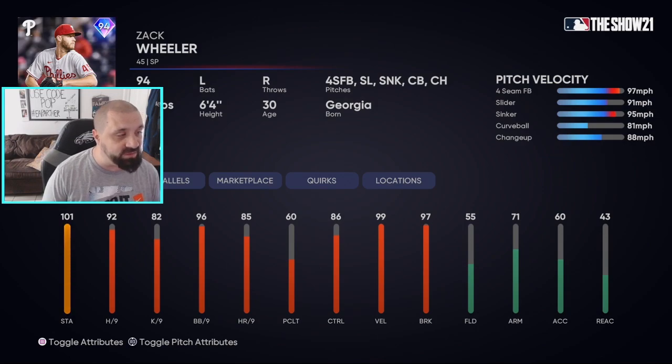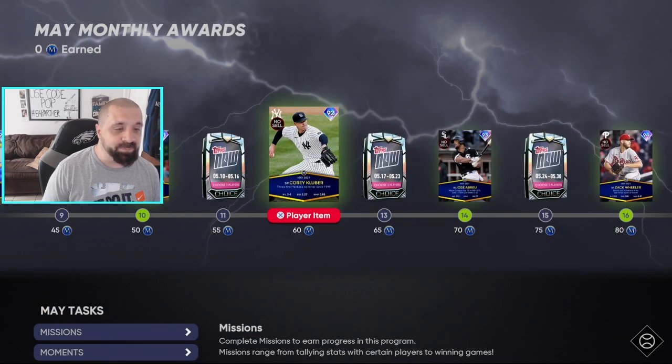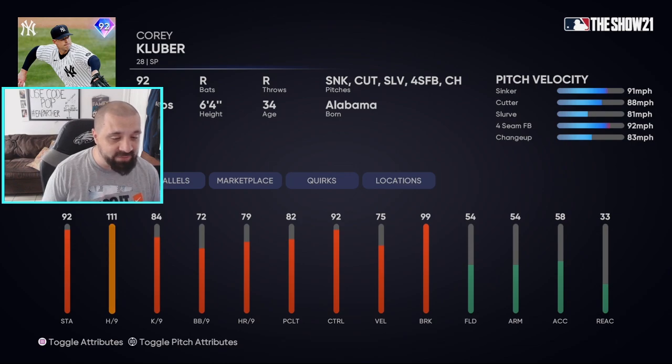Zach Wheeler has 97 break, 99 velocity, 86 control, 92 hits per nine — a pretty solid card. Jose Abreu has solid contact and hitting power, though his vision is kind of awful at 58, clutch 125, diamond hitting but bronze defense. Cory Kluber has 99 break, 92 control, and off-speed pitches featuring changeup, slurve, and cutter — he could be pretty glitchy for no-money-spent players.